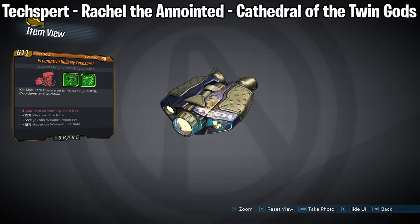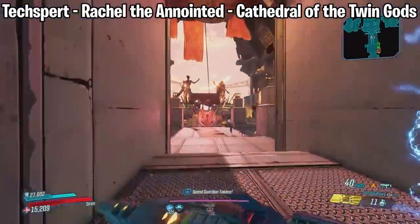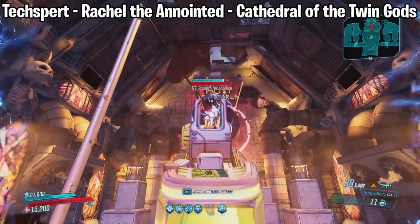We also have the Techspert which drops from Rachel the Anointed. This enemy is located at the Cathedral of the Twin Gods on Pandora. Just fast travel there and head all the way to the spot on the map where you can farm it.